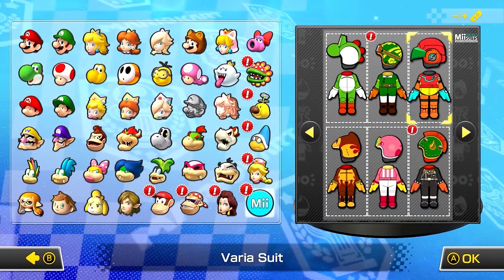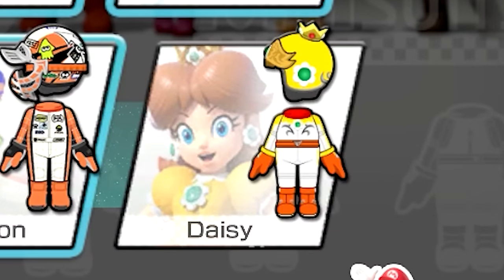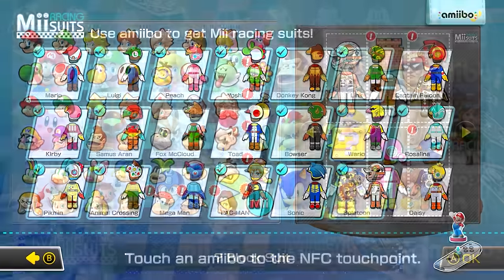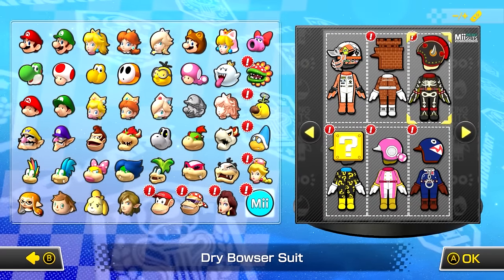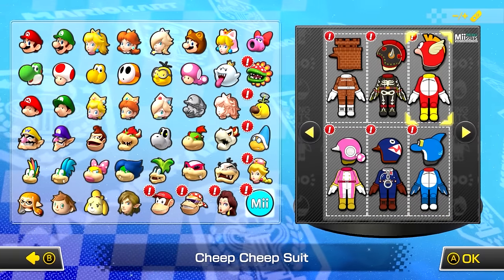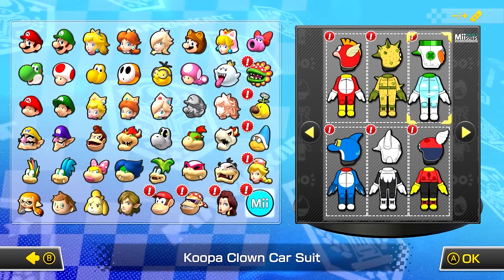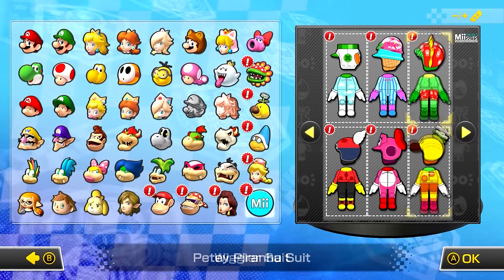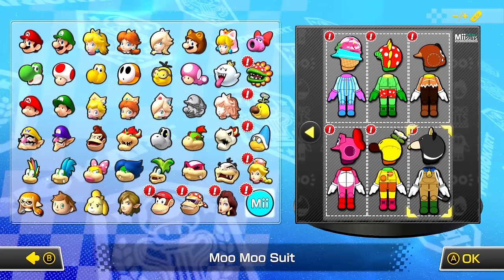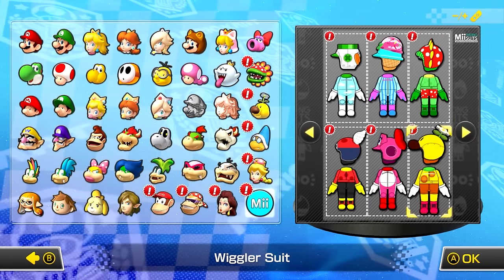It technically doesn't even end there though, because they also added 18 new Mii costumes. The Daisy costume you have to unlock with an amiibo, but the rest are completely free. Those are the Question Mark Block Suit, Castle Suit, Toadette Suit, Dry Bowser Suit, Chain Chomp Suit, Cheep Cheep Suit, Dolphin Suit, Pokey Suit, Blooper Suit, Koopa Clown Car Suit, Parabeetle Suit, Ice Cream Suit, Birdo Suit, Petey Piranha Suit, Wiggler Suit, Goomba Suit, and the Moo Moo Suit. I'm really happy that those were thrown in too — they totally didn't need to do that, but it was great to see.